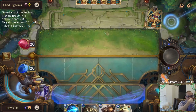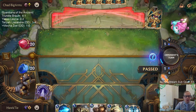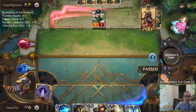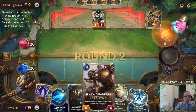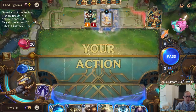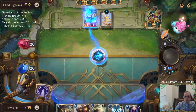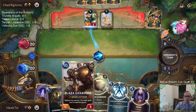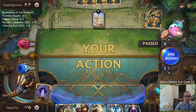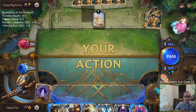This ten-mana Plaza Guardian kind of has two outcomes: it could be way too expensive and we're not going to be able to play it, or we find a bunch of cheap spells and we're able to play it and it's what we need to pull ahead. Those are the two outcomes for this card. The Poro Cannon kind of goes really well with Plaza Guardian, because if we're not going to be able to play it, we'll just discard it to the Poro Cannon.